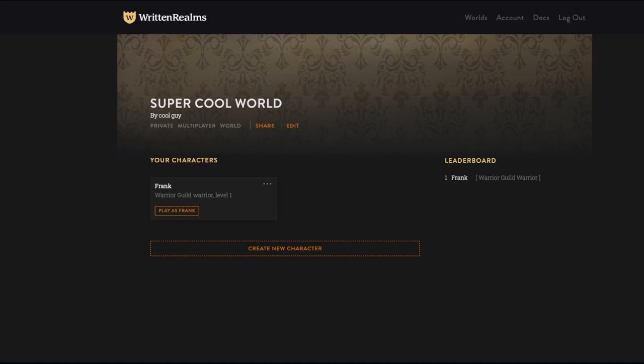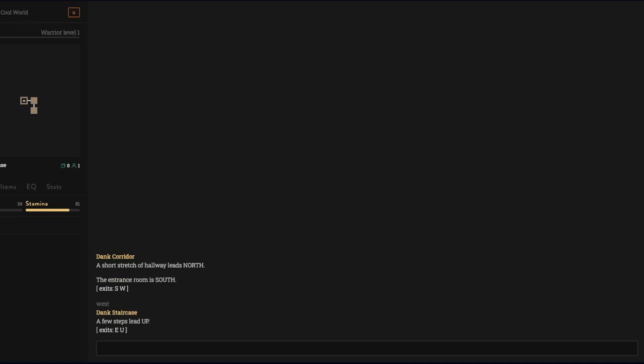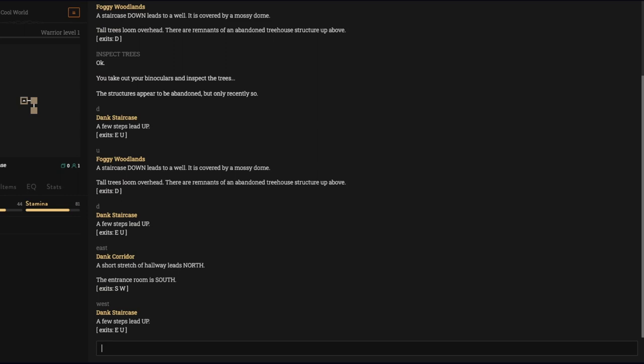We are back — super cool world, it's very empty. Let's see what we have so far. We have Frank, he's not doing too much. We have 'inspect trees' — you take out your binoculars and inspect the trees. The structures appear to be abandoned, but only recently. So that's pretty interesting. If we go back, I can no longer inspect the trees.